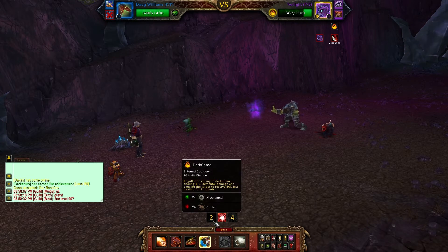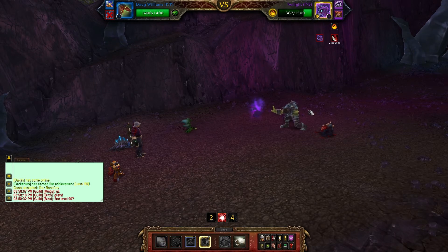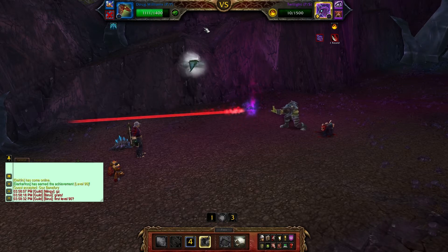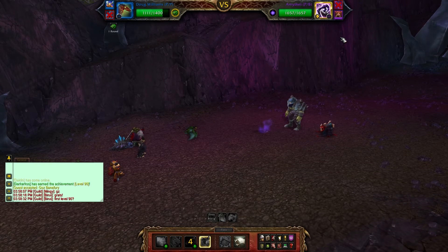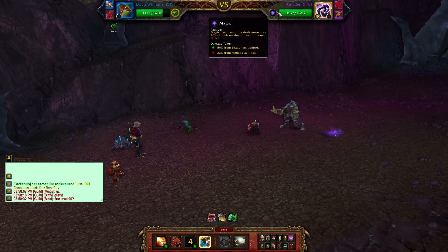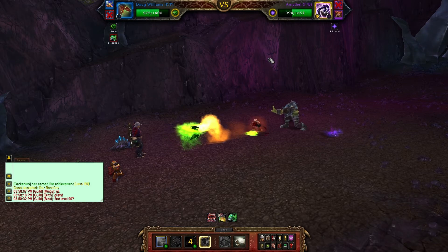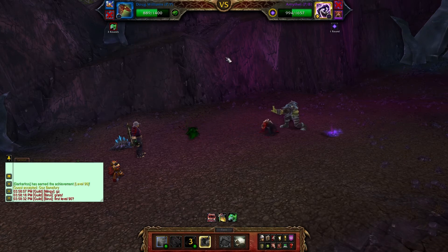We will probably die next turn regardless, so I get a liftoff attack up which puts me in the air. Boom, he is dead - though I thought I was going to kill him beforehand. We do have our Dragonkin passive, but it's not going to do much because he's a magic type and will only take 40% of his maximum HP as damage, so our breath attack only does 600.